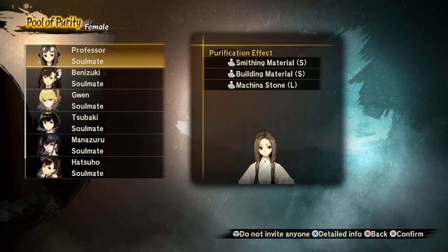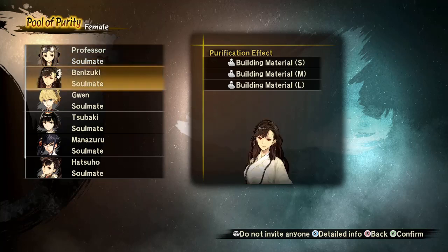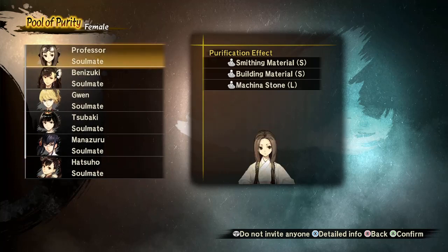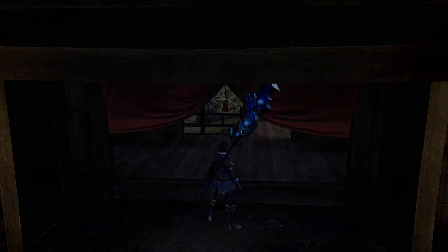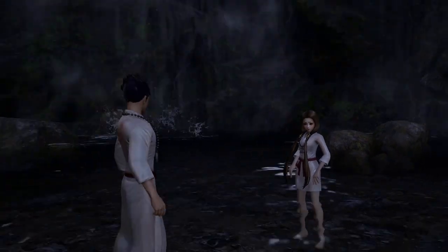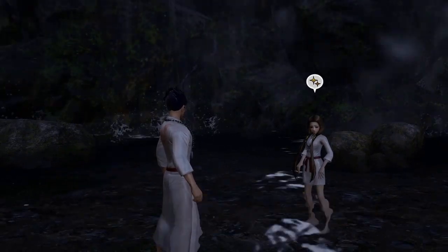You'll gain a toxin called miasma when you're out in the open world in certain areas or fighting certain bosses. If that maxes out you automatically fail. The bath buff helps you last longer and gives certain bonuses — they all have different focuses like building, smithing, military. Each companion you bring to the bath gives different bonuses. To unlock companions for the bath you need to bring them on missions and talk to them in town to build reputation until they say they'll share a bath with you.